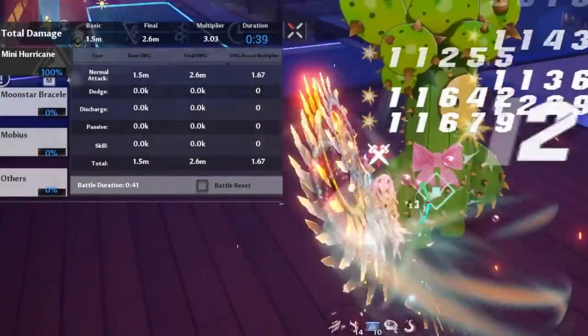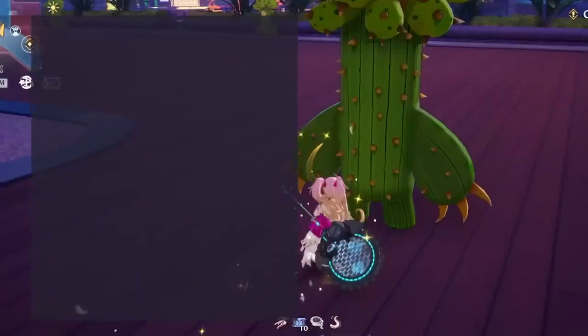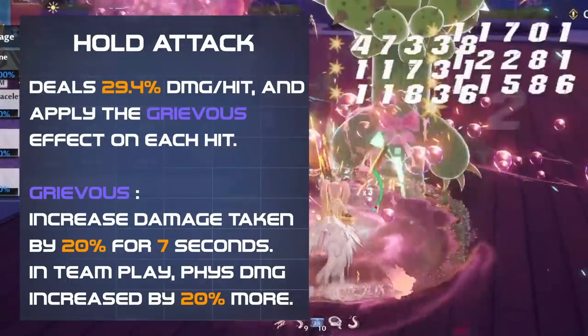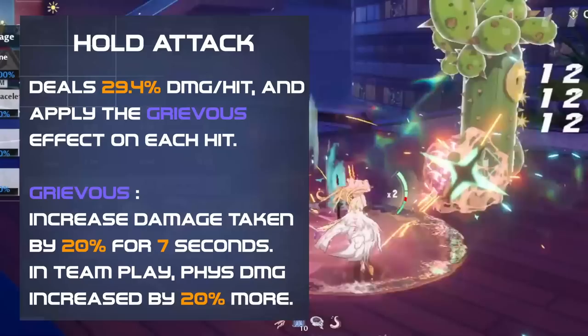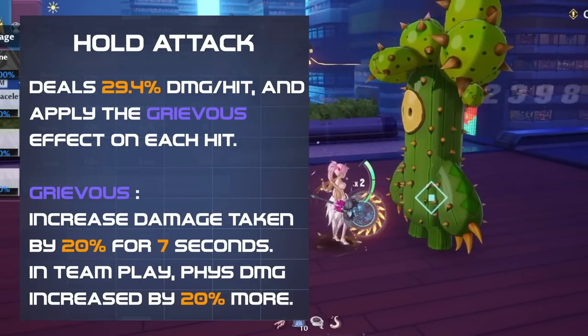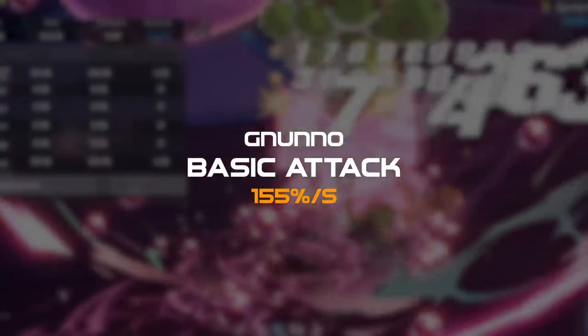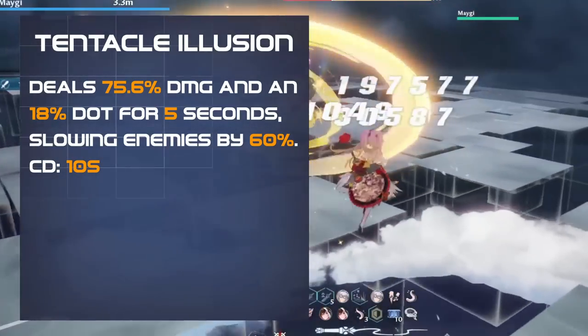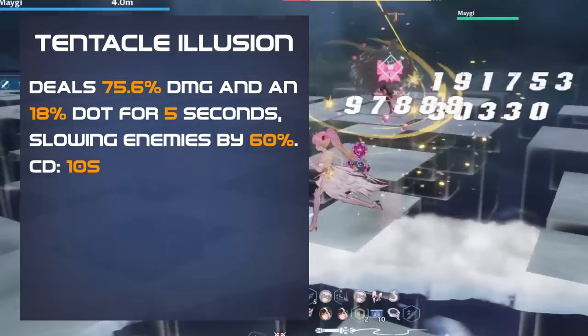Her highest DPS comes from her hold attacks, which also apply the Grievous effect on hit, allowing her to keep it up 100% of the time with ease. While her other attacks aren't too noteworthy, her back dodge has some utility and a slow debuff, but this effect has a 10 second cooldown.